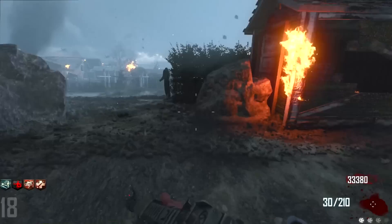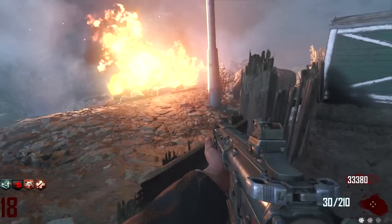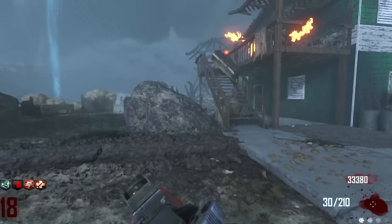As always, the map download will be in the description. Apparently there's a way you can get extra perk slots but you have to shoot three teddy bears outside the map, so I don't know where they'd be necessarily. Do I really want to be looking for stuff outside the map? Not particularly.